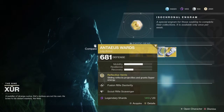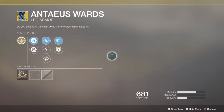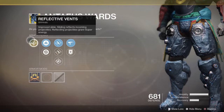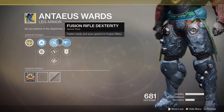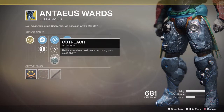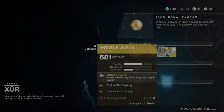Then we have the Antaeus Wards, which is obviously for a Titan. That comes with Reflective Vents, Improved Slide — sliding reflects incoming projectiles, and reflecting projectiles grant Super energy. They come with Mobility, Health Recovery, Fusion Rifle Dexterity, Hand Cannon Dexterity, Outreach, Scout Rifle Scavenger, and Special Ammo Finder.